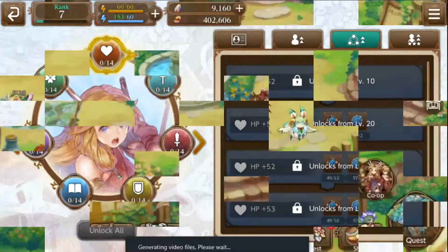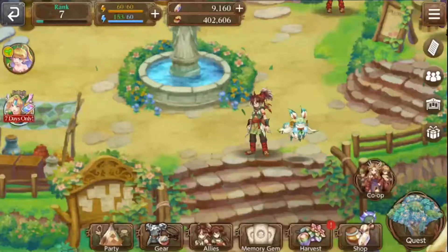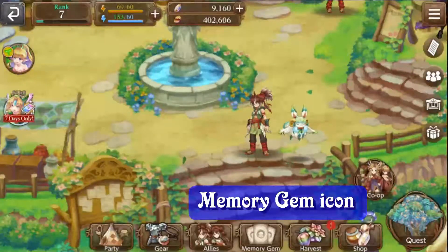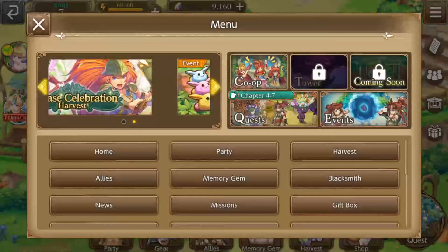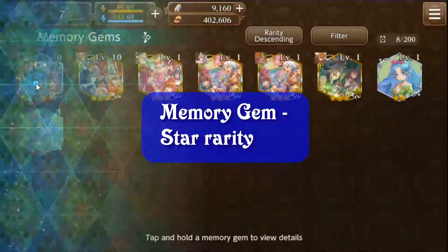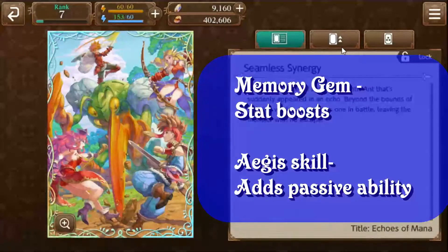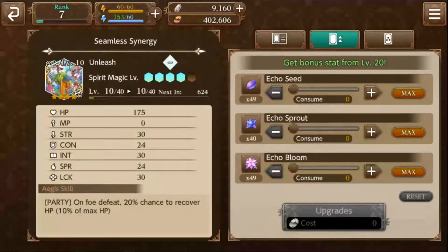Speaking of memory gems, I'd like to switch gears and talk about them. Memory gems are a type of equipment that depict a memory of the allies and worlds of the Mana series. To access your memory gems, click the memory gem button at the bottom of the screen, or click the menu icon at the top right and then memory gem. Similar to allies, memory gems have different star ratings, with higher star ratings usually meaning a better memory gem. When you equip one to an ally in your party, it will grant additional stats to that equipped character, as well as an Aegis skill, which is like a passive skill that will help you out. Just like with your allies, you can level up your memory gems.